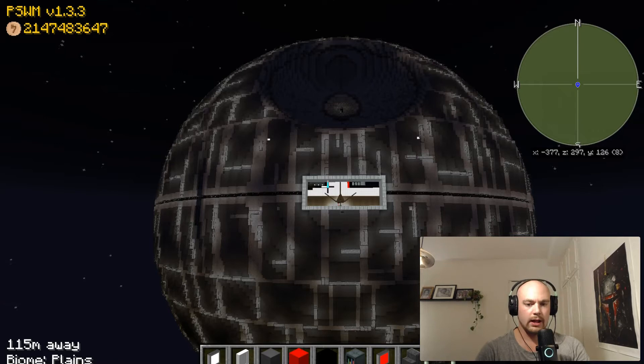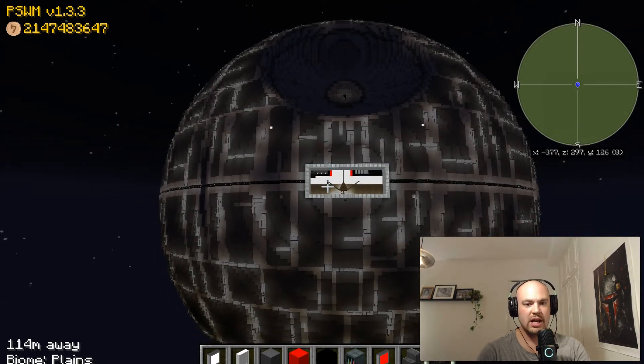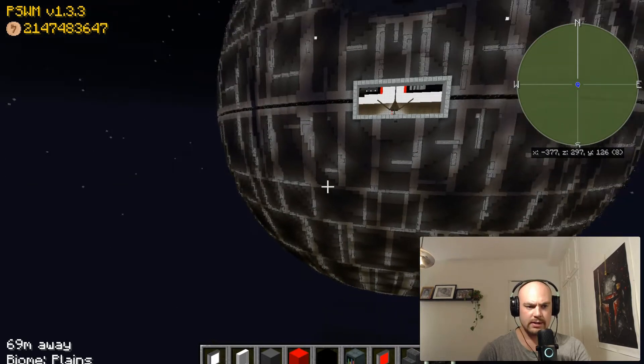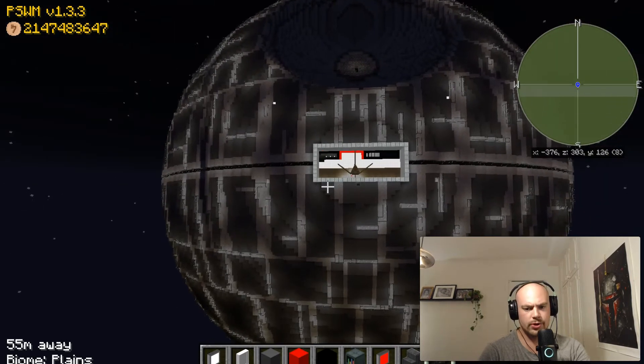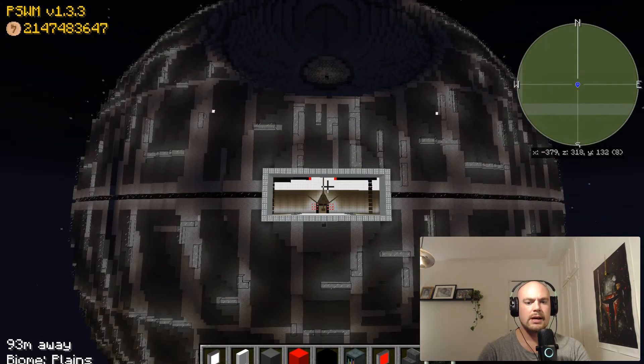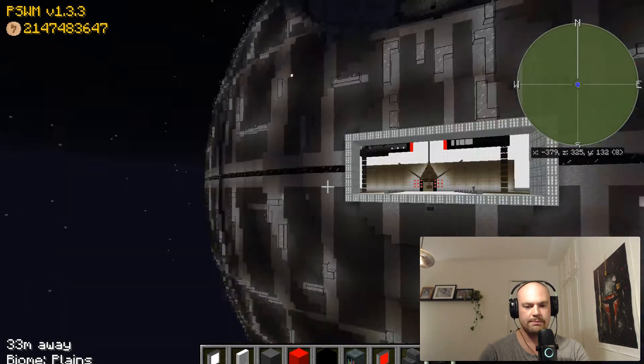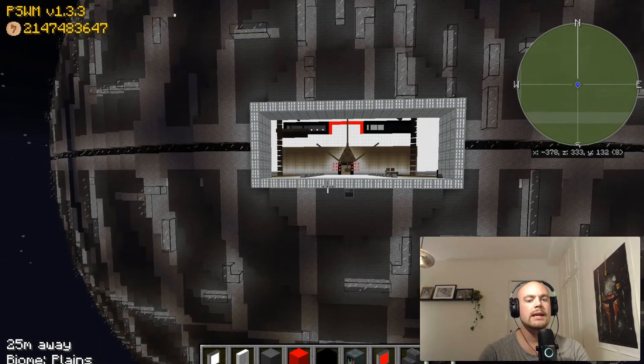Well, well, well. What do we have here? Obviously it's the Death Star. This episode is going to be slightly shorter than the others in this series because what I want to do is show you around — pretty much what has happened since the last time you saw this. So let's just take a little tour of what is new in here.